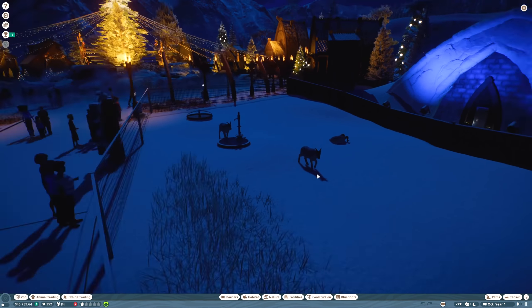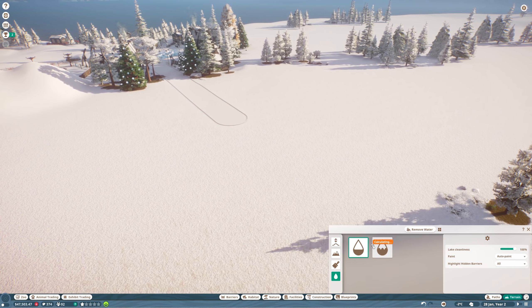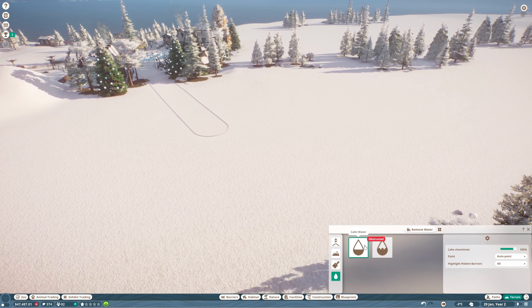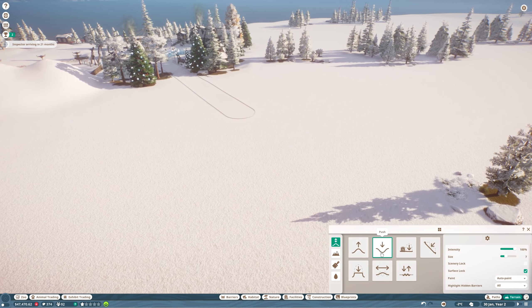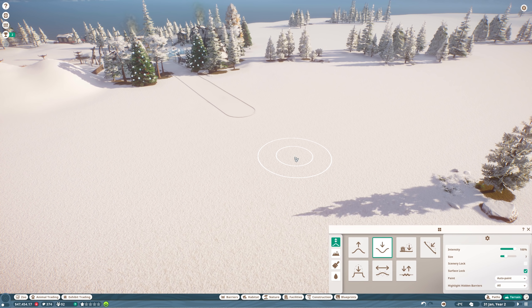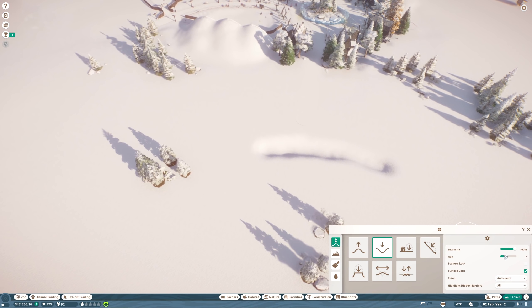Rather than just building a big old fence around an enclosure, maybe we could do a bit of water and cliffs and stuff and make it kind of unique. I just want to have a bit of a play with the terrain tool because I'm kind of new to this - we haven't really spent a whole lot of time playing the game. But here's what I was thinking.